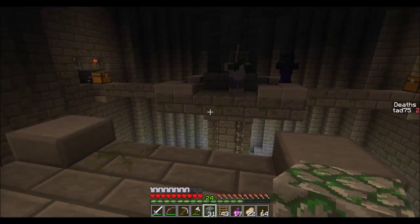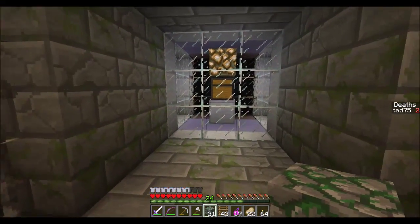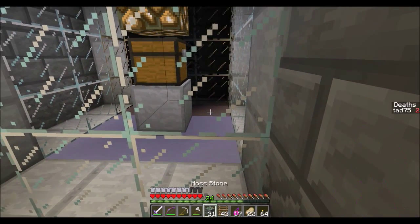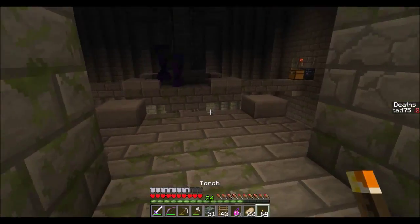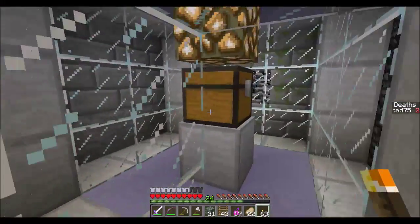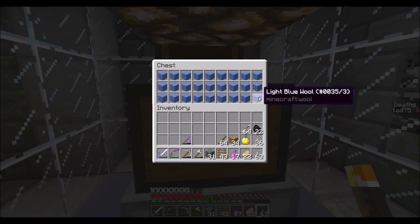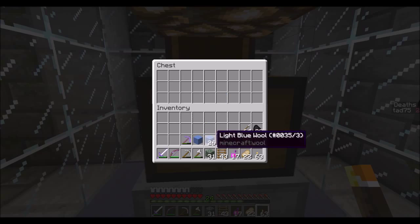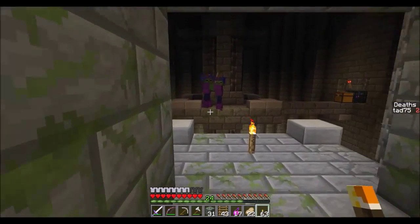This looks like this is the fleece box. I'm gonna go ahead and open this up — that was a lighting glitch. Yep, here's the light blue wool. I guess I'll go ahead and grab it all. Maybe I should leave a couple pieces in here just in case I fall to my doom in the lava — how about that?